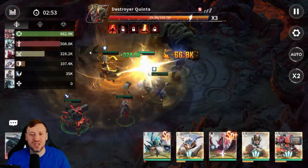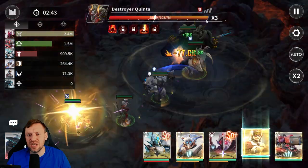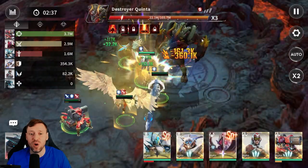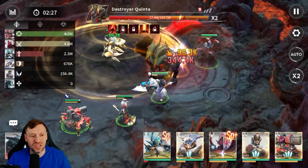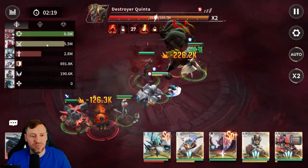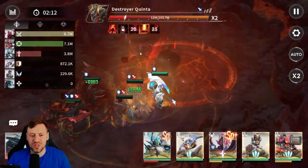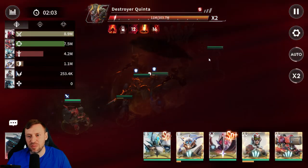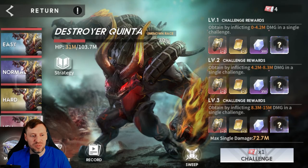Now we're on the final boss, Destroyer Quinta — this is where it really counts. I did terribly on the first floor with three heroes dropped, but the boss's multiplier is only 3x right now; it can go much higher. Botmark is our number one damage dealer. Coraxia is doing loads of damage. This is going to be quite an easy fight, so I'll stop here and save my key to use it on Hard, Novice, and Easy for all the rewards.